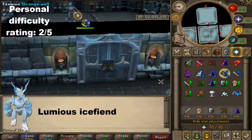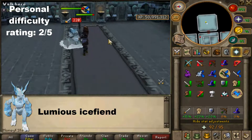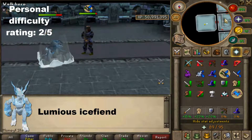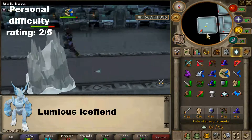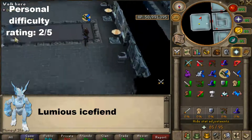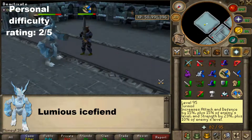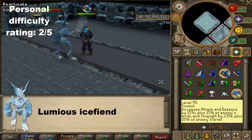First we have the Luminous Ice Fiend, which can only be found on the frozen floors. It only attacks with ranged and magic, and every now and then with melee but that's not very often. You should pray ranged as its ranged attack hits the highest. It can also do a special attack where it becomes invulnerable and shoots ice particles into the sky which will fall on your head if you don't run away.